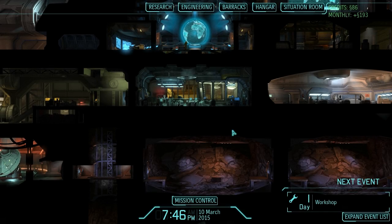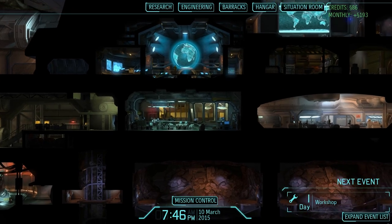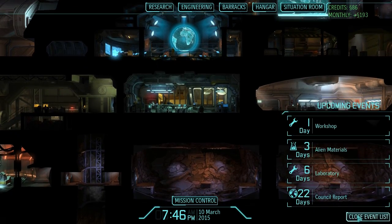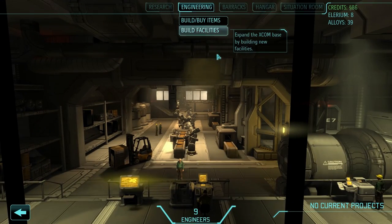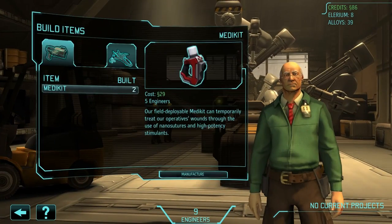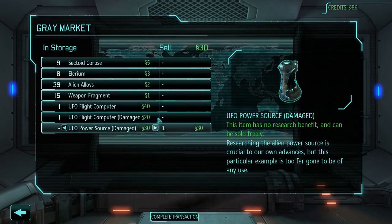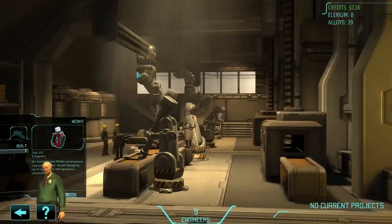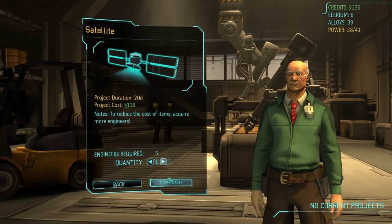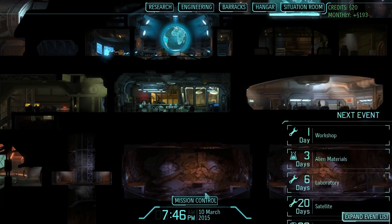Hey everyone, this is Marbos here and this is part 2 of Let's Play XCOM Enemy Unknown with World Space Extension Hardcore version. Before I speed up and continue the game, I need to start building a satellite. I have 22 days before the council report, so I can finish one just barely before it. Let's sell this junk. And now I can start building one. It will be done 2 days before the council report.